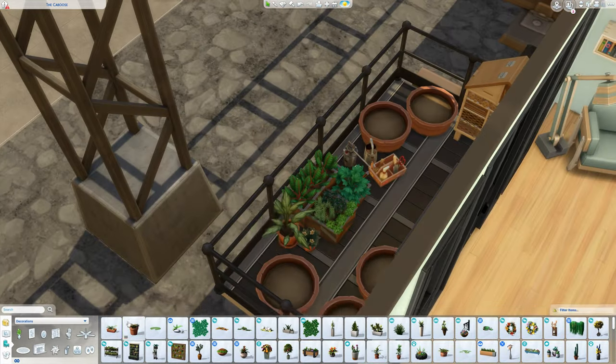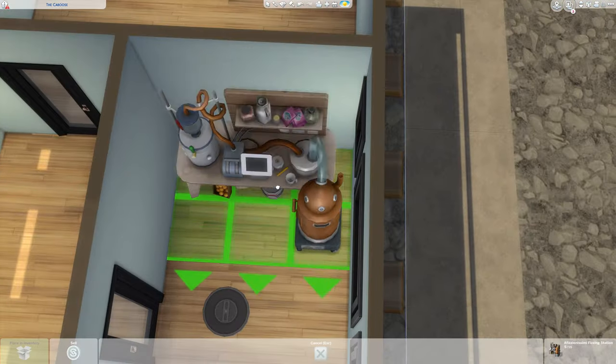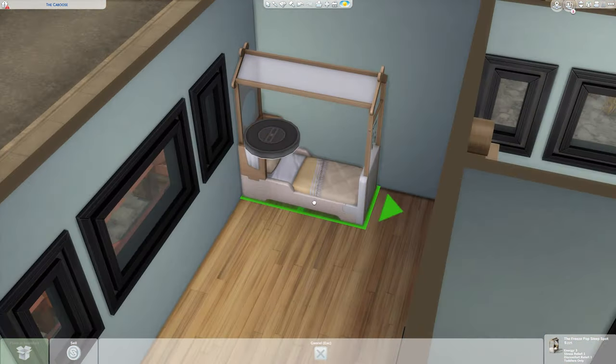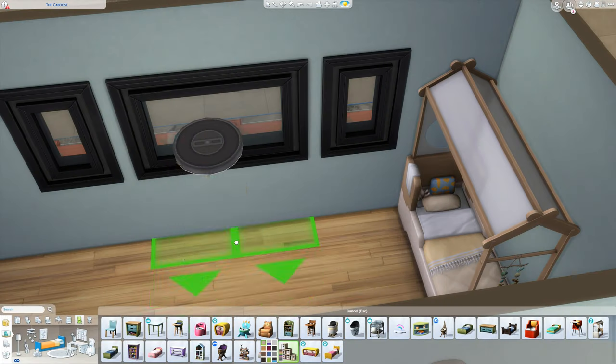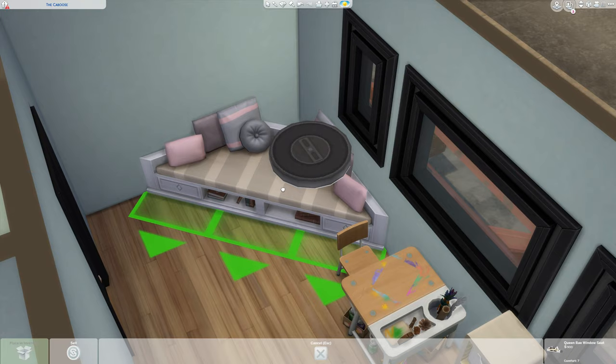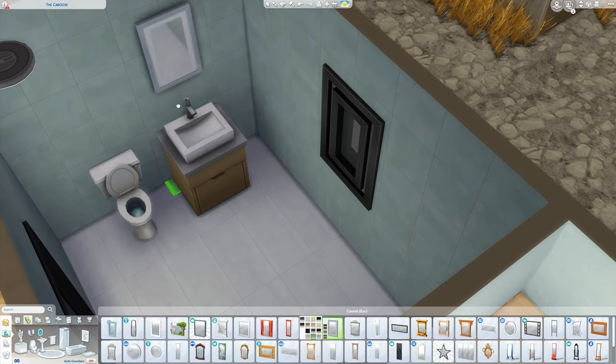So this is a family home for three. I created a toddler bedroom because of the gorgeous new toddler bed we got with the new pack, and there's also a crafting room with some of the new skill machines like the candle making machine and the fizzy drink maker, so your Sims can be very crafty in this converted train carriage.